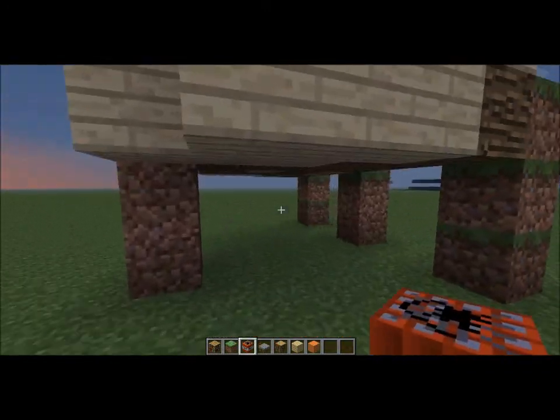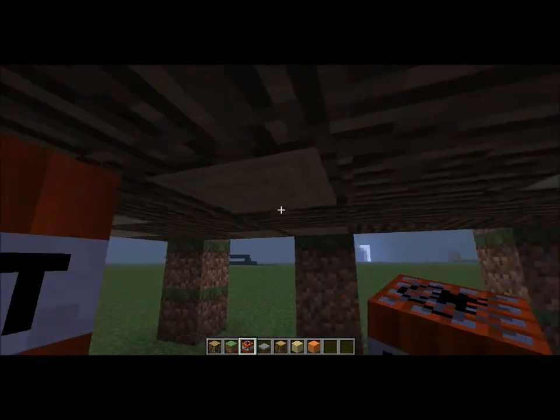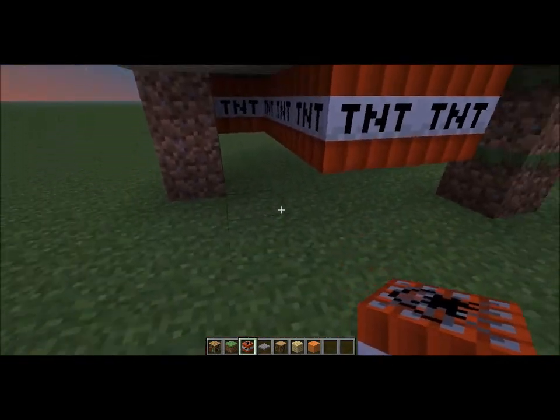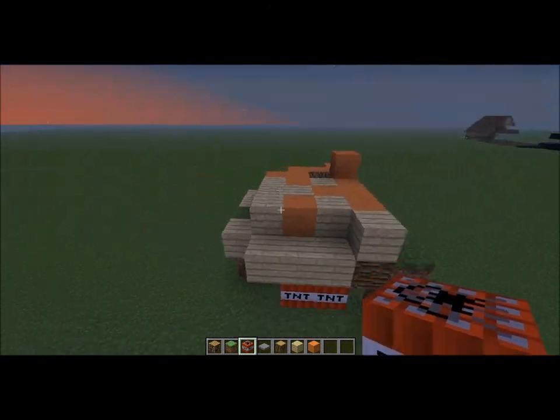Now we want to make the udders, so we get TNT and we put TNT on the bottom. That looks like udders.